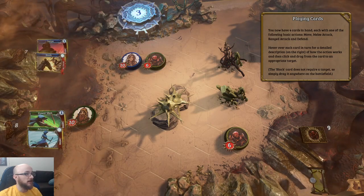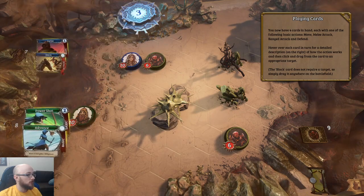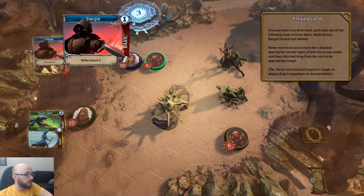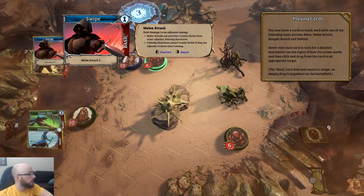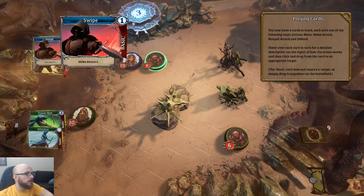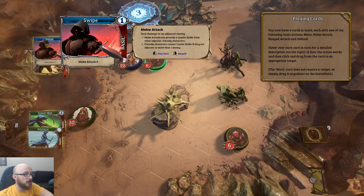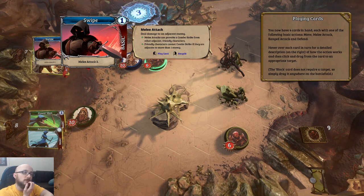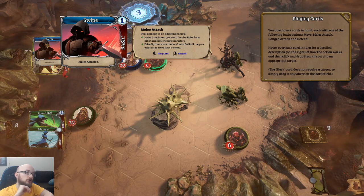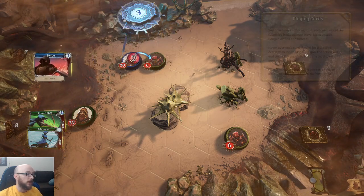These must be mana or resource costs. The movement and block cards appear to be costless, which seems odd. Melee attack — deals damage to an adjacent enemy. Melee attacks can provoke a combo strike from other adjacent friendly characters. Friendly characters cannot combo strike if they're adjacent to more than one enemy — kind of like an area of control mechanic.